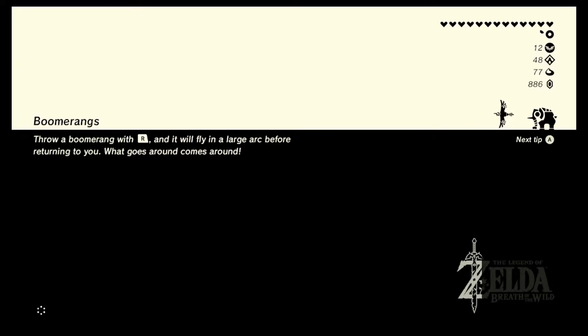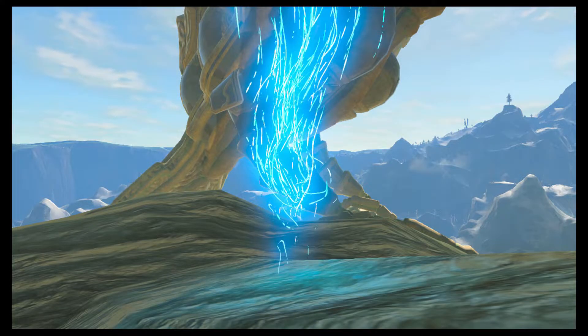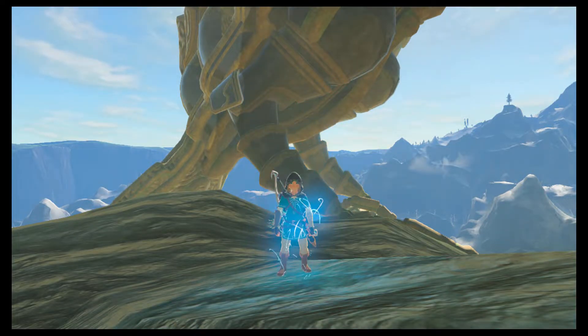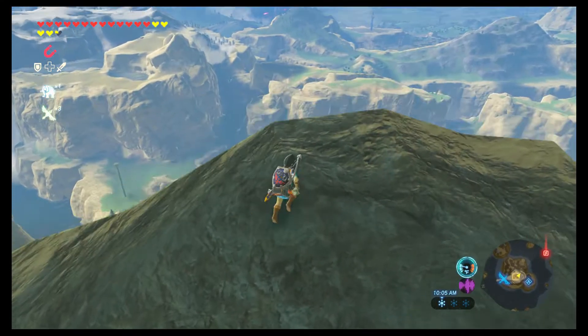We'll be doing a lot of shrines there - that's pretty much all we need to do there because there's not too much story in that region, at least not yet. So the first thing we're going to want to do is head back to Rito Village. If you haven't bought the Rito gear to keep you warm, I would suggest doing that now, because the region we're heading to is kind of a giant snowy mountain and it's freezing cold. You can see it right there - that whole snowy area, that's where we're going.